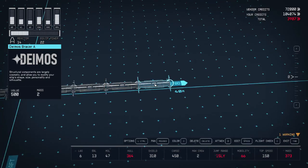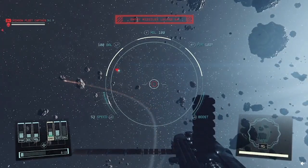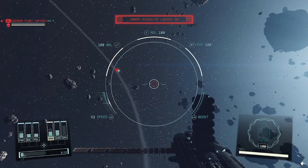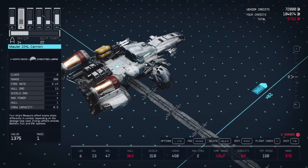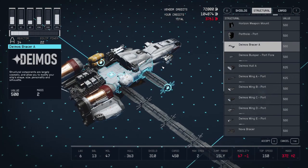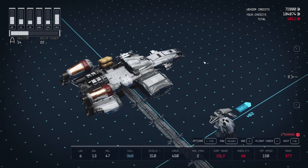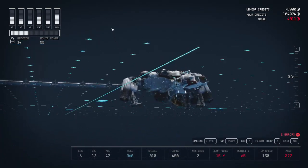Now that we're done with the width, it's time to add height. Your ship needs a docker, so instead of stacking a bunch of habs on top of each other to put the docker on top — which costs quite a bit of money — I'll put it at the bottom. First I need to delete the docker module, then move the other landing gear and attach a hab, then reattach the landing gear to that hab. From the bottom, I'll attach the docker.